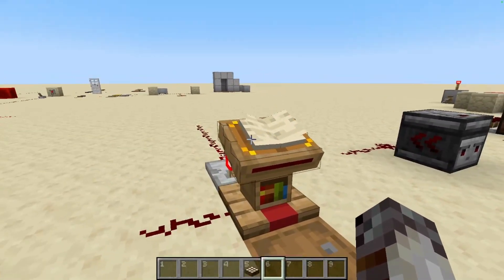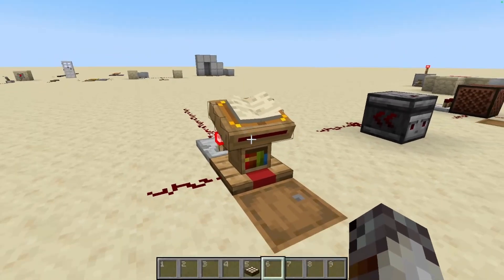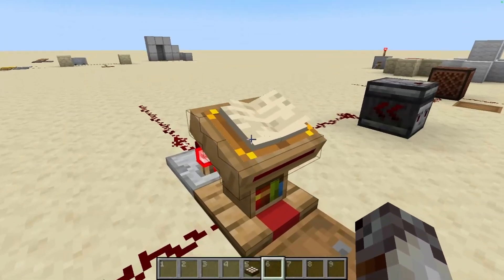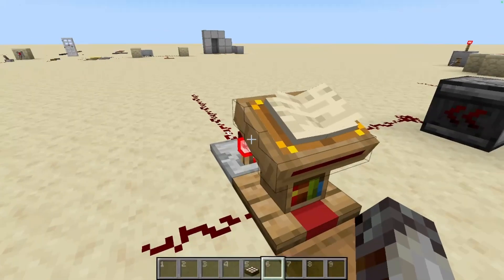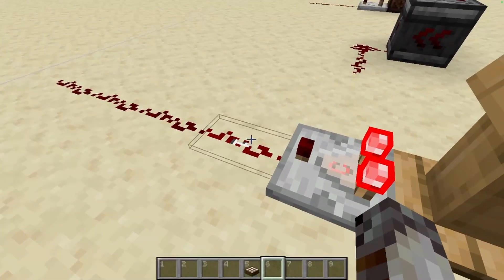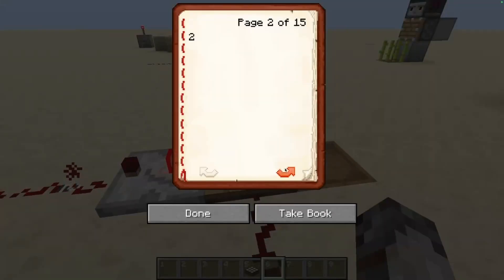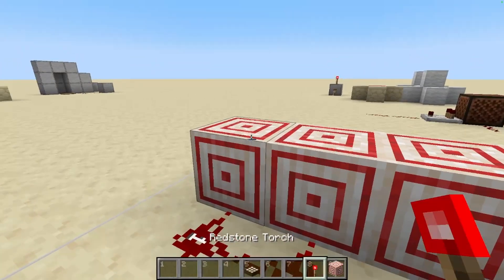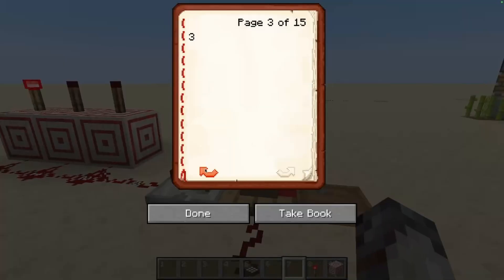Next item on the list is the lectern. The lectern isn't traditionally considered a redstone component, but it does have two redstone capabilities. First, when you have a book on the lectern, a comparator placed adjacent to it can read the page that the book is on. The signal strength will be proportional to the page of the book — the last page will always be 15, and the first page will always be zero. So if you have 15 pages in your book, you can have one page per signal strength. This can be used for any machine that requires a variable input — for example, a potion brewery where you use a lectern to select the potion you want, and the comparator reads that signal strength and sends it to the machine accordingly.